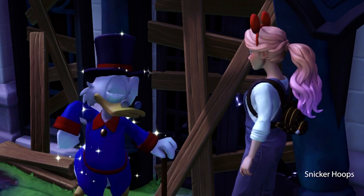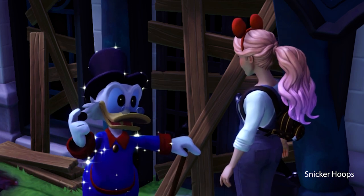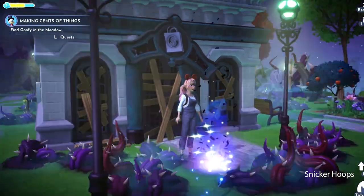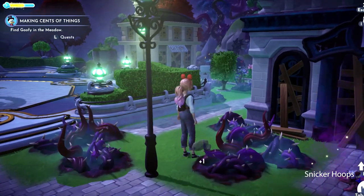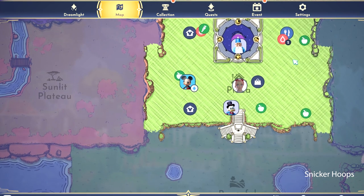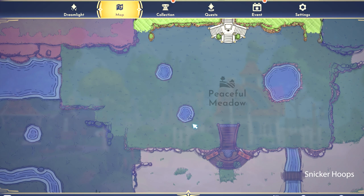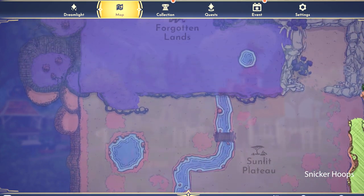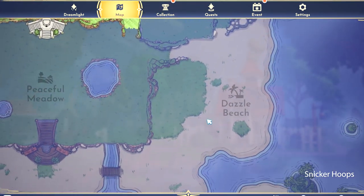You scared me, Snickerhoops! I made a business deal with Scrooge McDuck, and hopefully it doesn't go badly for me because that guy is a total expert in business. The deal I made was that if I help him, he'll open up his shop and sell to me! Snickersquad, here's the map that Scrooge McDuck gave me. He told me I had to go look for Goofy, but I haven't been able to unlock that area yet — it's completely locked. All the different lands are blocked.